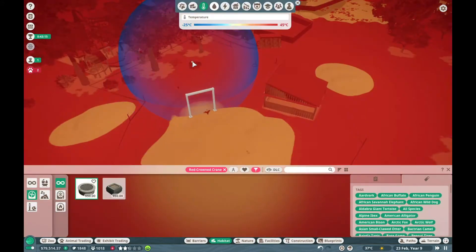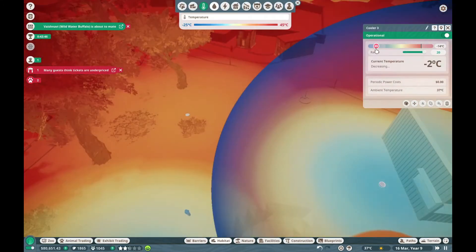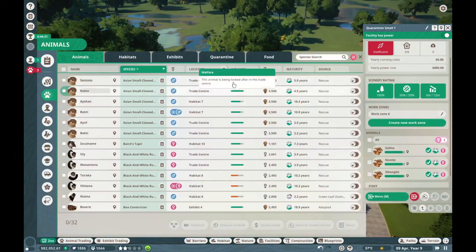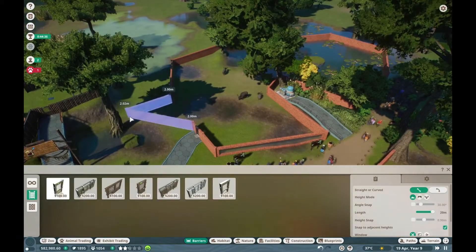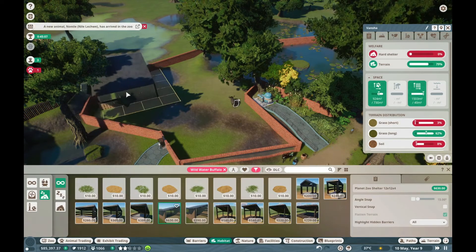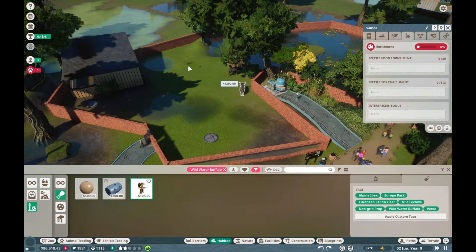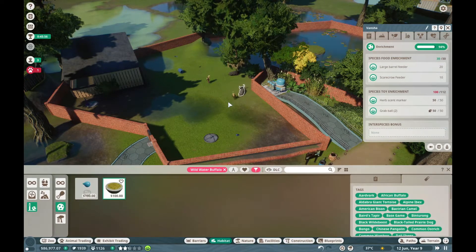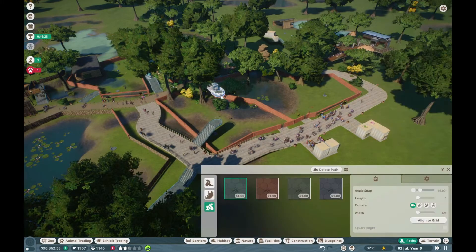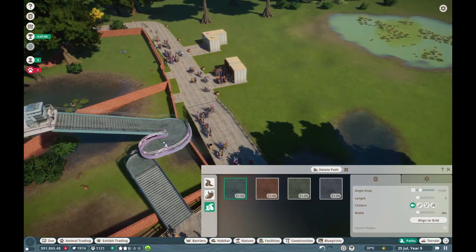I noticed a lot of the animals in this zoo don't have a very high appeal rating. I'm not sure how Frontier works these appeal ratings out — there's probably some reason, like do they poll people or get statistics from real zoos? It seems to be the larger or meat-eater type animals that have the highest appeal. These smaller animals and herbivores don't really seem to have high appeal, which will affect your guest numbers, but the guest number requirement is only 1,200 so I think they've kept that in mind when designing this scenario.